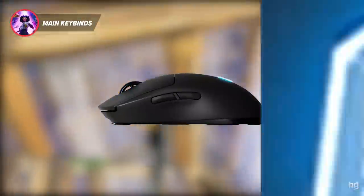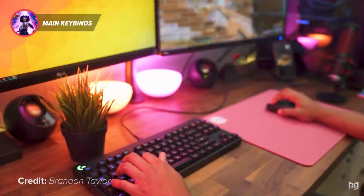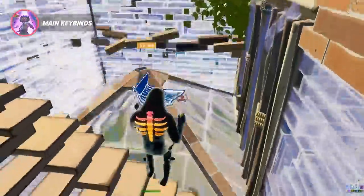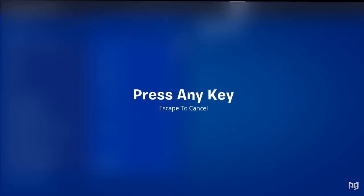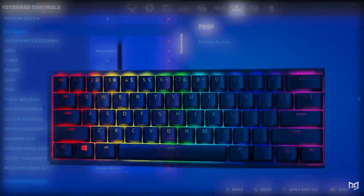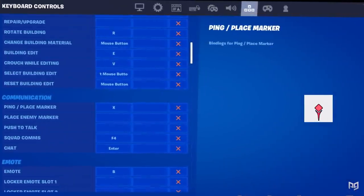The best way to have optimal keybinds is by putting your wall and ramp on your side mouse buttons. This allows you to have more space on your keyboard and helps your fingers move across it smoothly. Most pros put their wall and ramp on their mouse buttons because this allows you to move around, jump, crouch, and pull out your pickaxe while building. Depending on your edit bind, put your floor on C or F and your cone on left shift. Changing your edit bind to E or F is definitely the move, as they are easily reachable, and put your trap bind on T.